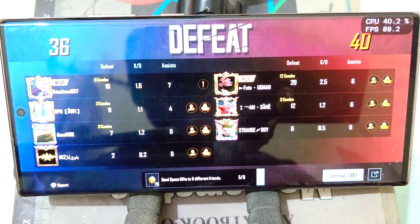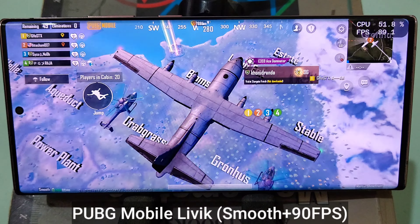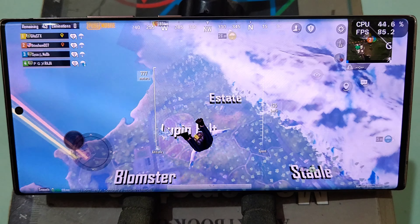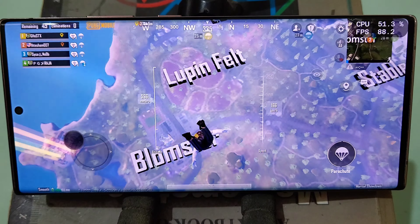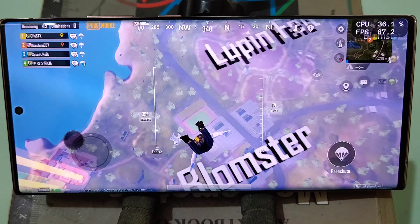Let's play some classic and see how this device performs. This is a classic match and I am playing smooth graphics at 90fps. Initially, right after the player is out of the plane, we got some fps drops. These fps drops are not important — what we want to see is what will happen to the fps when laying down with many other players and fighting.